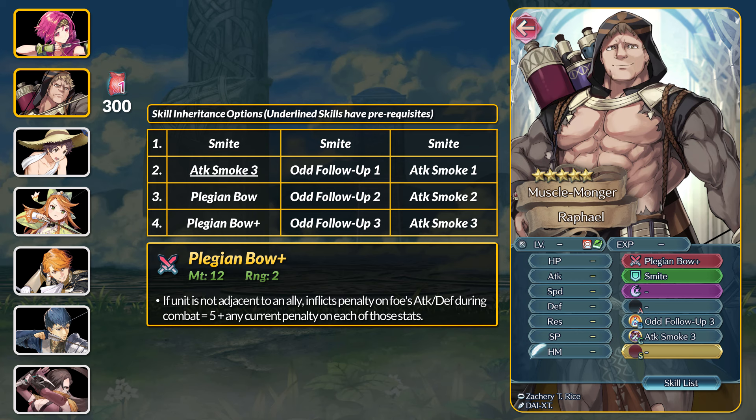Otherwise most armors would just go with Vengeful Fighter, which is now on 2 free-to-play units. We don't have a free-to-play Bolt Fighter yet but there's a sacred seal. Perhaps we'll get Odd or Even Fall Up 4, but not sure most players are going to want to deal with the inconsistency. Now Raphael's other skill is his Pledge Bow Plus.